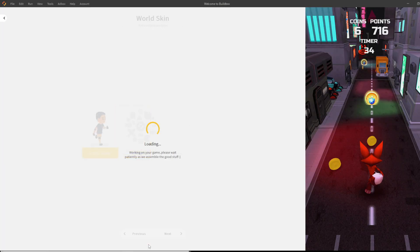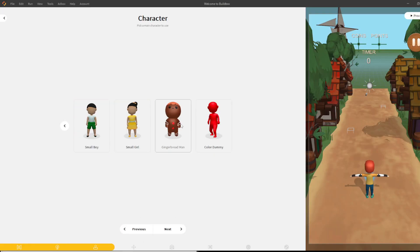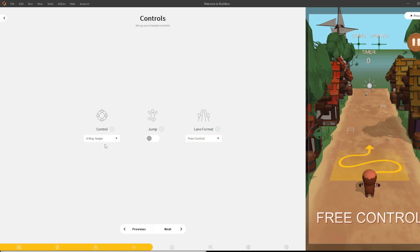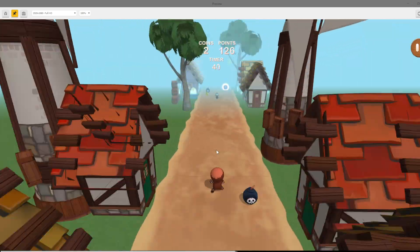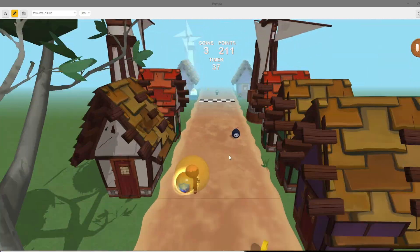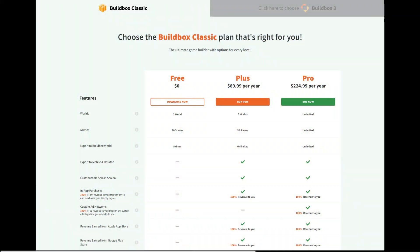There's also a feature called Game Wizard, which is a tool you can use to step-by-step make your game in 30 seconds or less. Literally in 30 seconds I have a functioning game which I can then customize to my heart's desire. This game is literally one I made - I'm not even joking guys, I made this in 30 seconds.